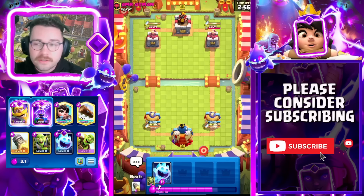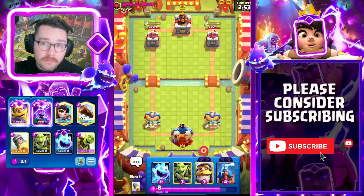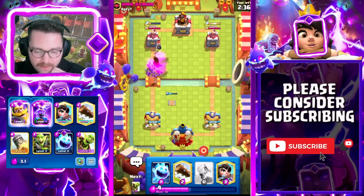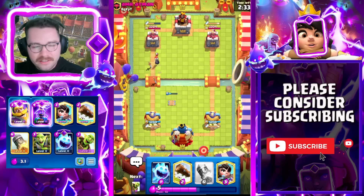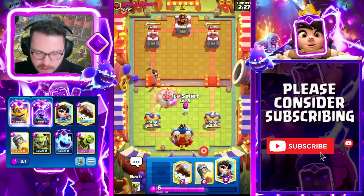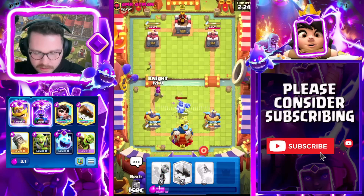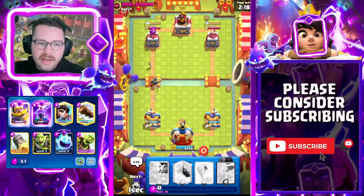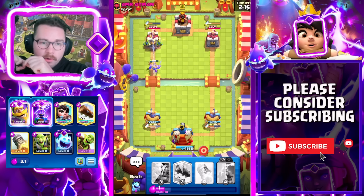Into our next match against this guy with the cool Dagger Duchess banner — also from Egypt, where the best player in the world, Muhammad Light, lives. That play looked kind of dumb but it's actually pretty effective against the Dagger Duchess because the Knight will tank for a lot of the daggers. Horrible Goblin Gang placement from me though — the reason I supported with it was because the Knight was tanking for the daggers, but it's all good.